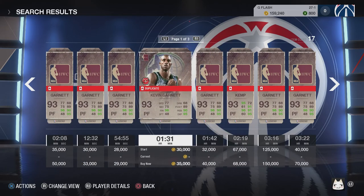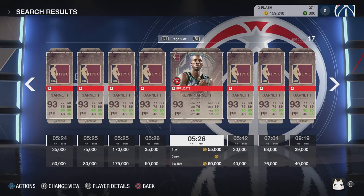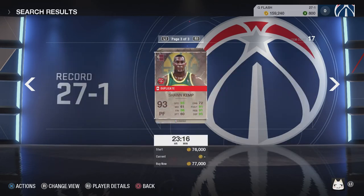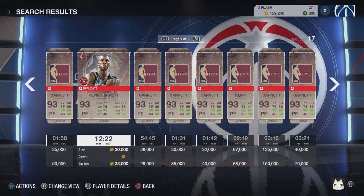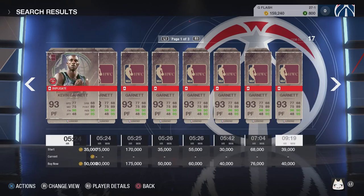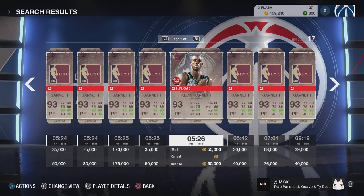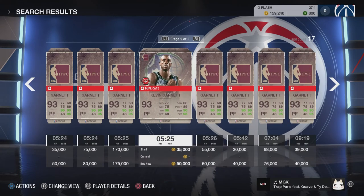For the power forward position, if you want 90 or above I wouldn't get the Boston version of Kevin Garnett unless you're really low on coins. I would get Prime MVP Kevin Garnett — the cheapest right now is 30k, 28k. 28k for Prime MVP Kevin Garnett is crazy cheap.